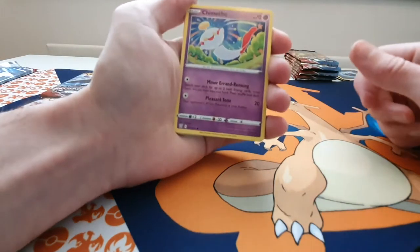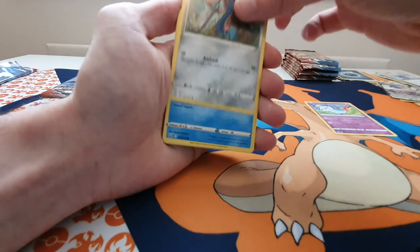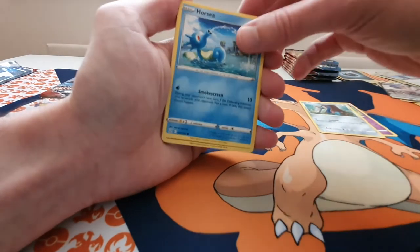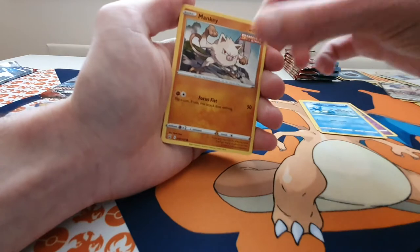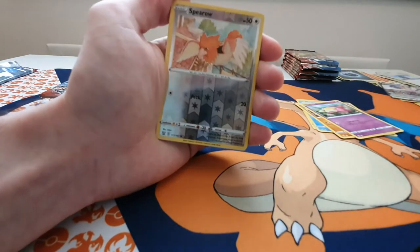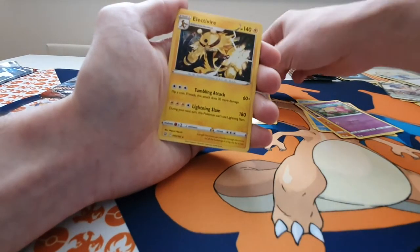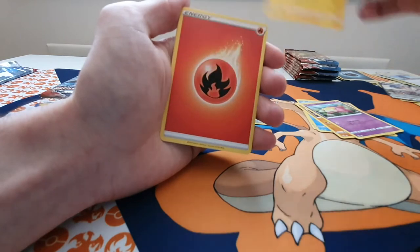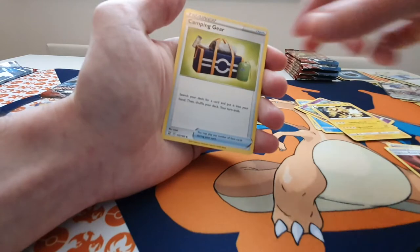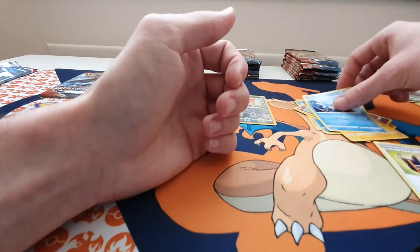We have a Chimecho, a Honish, a Chimecho, a Horsea — like that — a Mankey, a Galarian Slowpoke, a Reverse Holo Spiro, the Electivire, Energy, Single Strike Energy, Camping Gear, and a Seedra.